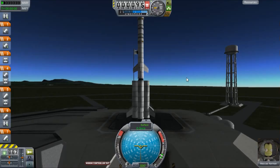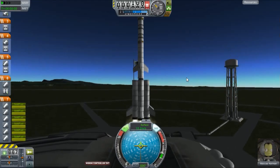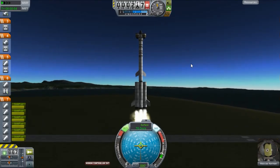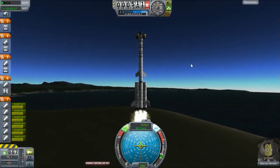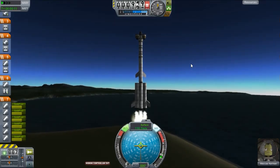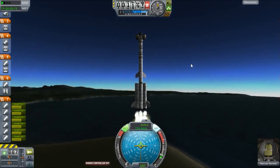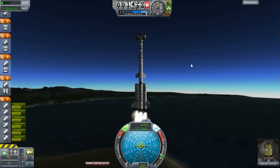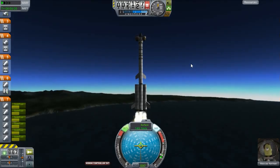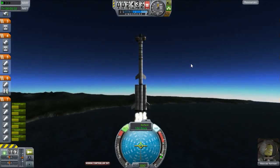Without further ado, turn on our RCS and SCS — launch in five, four, three, two, one. This is one of the largest rockets that we have launched so far. In general you don't want to build really large rockets — you want rockets to be kind of smaller, the smaller the better — but you need to have enough thrust to get out of the atmosphere.